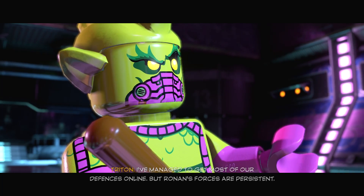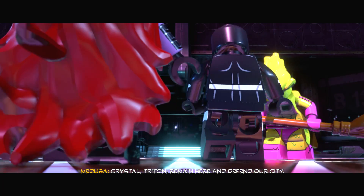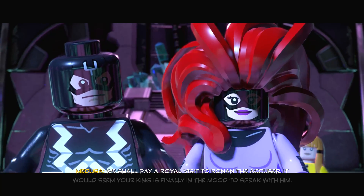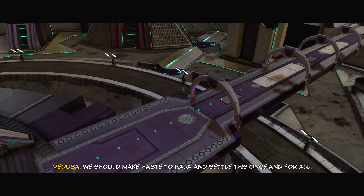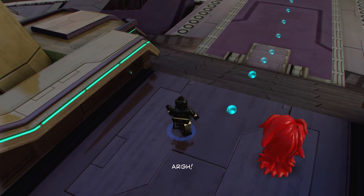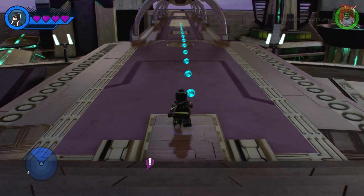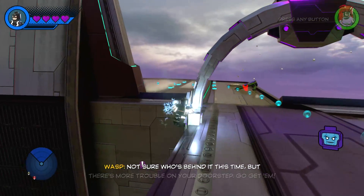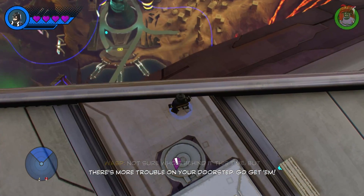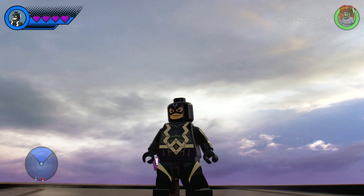I've managed to get most of our defenses online, but Ronan's forces are persistent. Crystal, Triton, remain here and defend our city — we shall pay a royal visit to Ronan the Accuser. It would seem your king is finally in the mood to speak with him. We should make haste to Hala and settle this once and for all. So we're going to be playing as the Inhumans again against Ronan. Wasn't the last time we saw the Guardians, didn't that mission end with a surprise and we didn't see who it was? We'll find out in the next video. Thanks very much for watching — stay tuned for the next part real soon, and as always please remember to like, comment and subscribe.